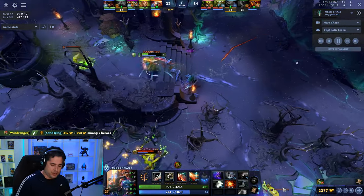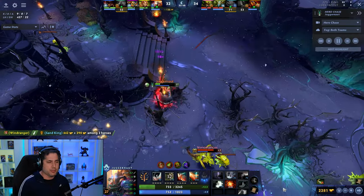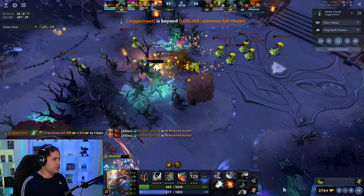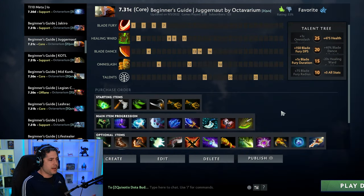Juggernaut went from a low 50% win rate to basically 54-55% win rate after the patch, and no one's really sure why, because he didn't get buffed and none of his counters really got nerfed. But the meta shifted, and now Juggernaut's the beneficiary. At a 55% win rate from Herald to Ancient — it's a little lower in the high MMRs — you'll take it. As a new player, Juggernaut has some inherent complexity to him.